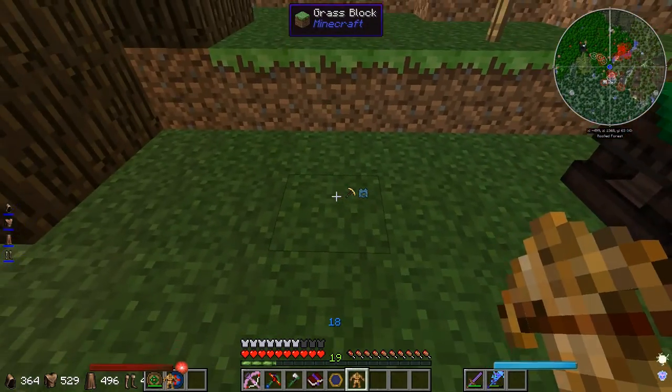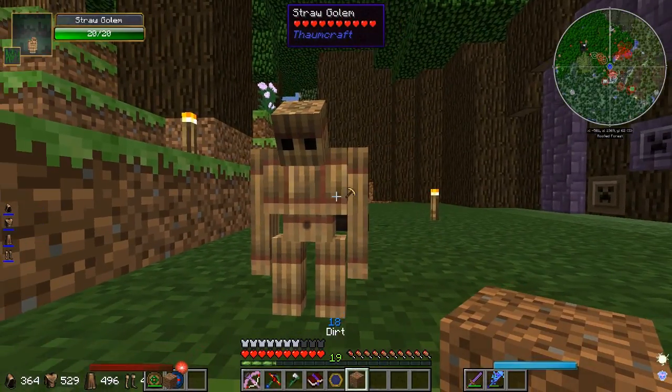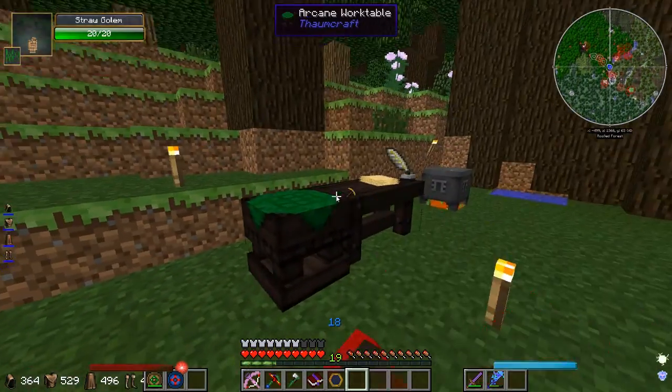Let's see what happens if we place this little guy down now. Bam — look at him, he's so upset. Kinda depressed. You okay man? How do I pick him up? I don't know how to pick him up. I'm pretty sure we gotta make the bell.